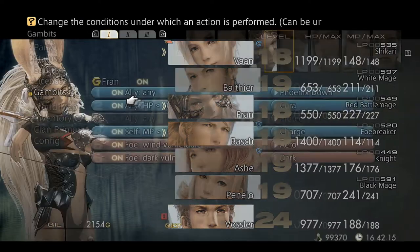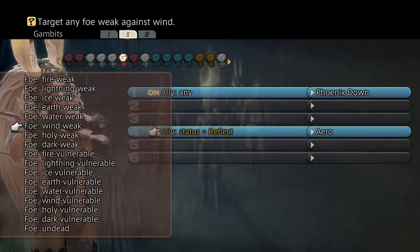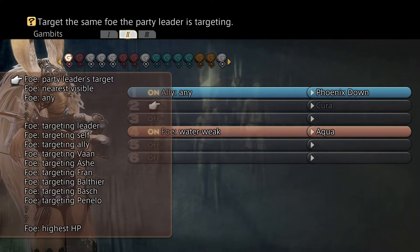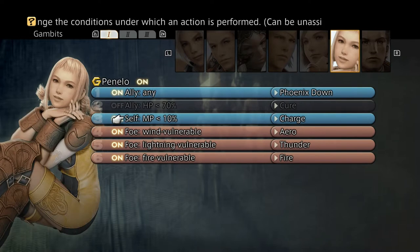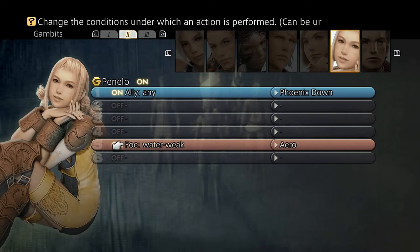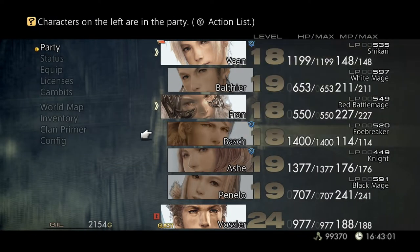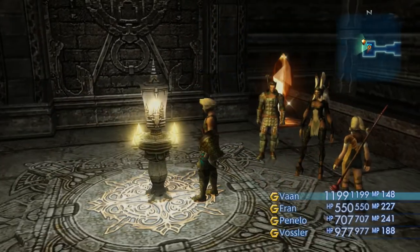Now this boss is weak to water magic, so let's set Fran and Penelo up. Foe water weak, the aqua spell, and Kira on allies. Foe water weak, aqua. Alright, we'll go with Fran and Penelo.